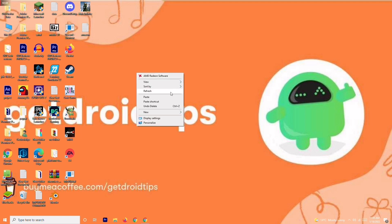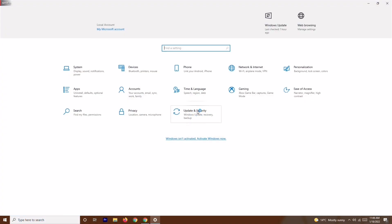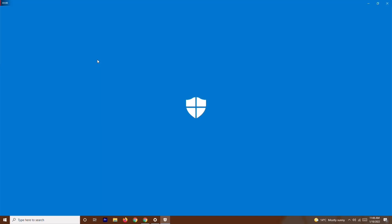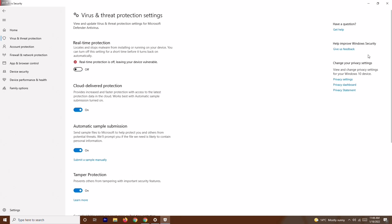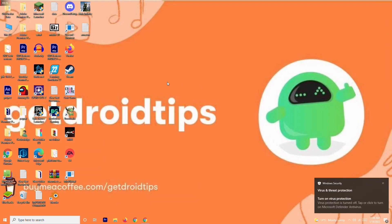If the issue is still not resolved, solution six is to disable real-time protection. Go to Settings, then Update & Security, then Windows Security, click on Virus & Threat Protection, scroll down to Manage Settings, and turn off Real-Time Protection. Once this is turned off, try to play the game — in some cases this has been known to help.